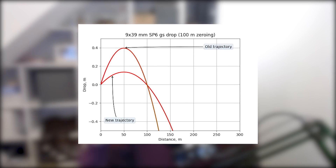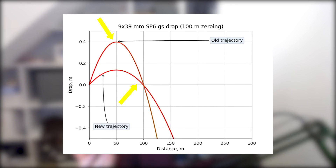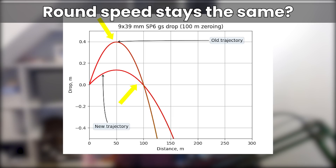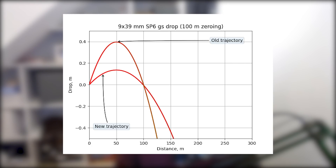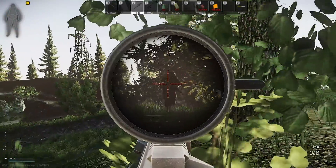The old trajectory goes a lot higher than the new trajectory and the new trajectory is flatter in general. Now what this implies - I think we've got to assume that the round speed is going to be the same between the old version and the new version, because the rounds are all realistically modeled in terms of their actual speeds and I don't think BSG would change that. So the only other things that are part of this equation are gravity and the angle that you fire the bullet at.